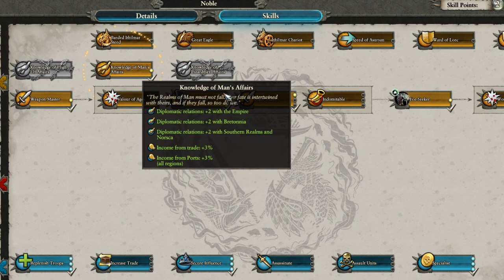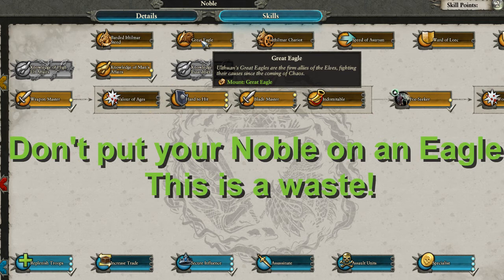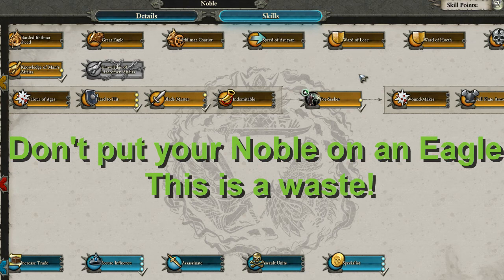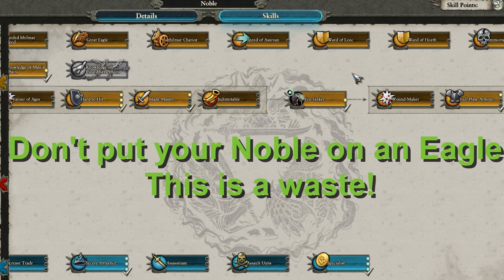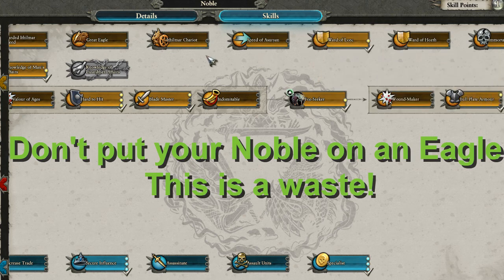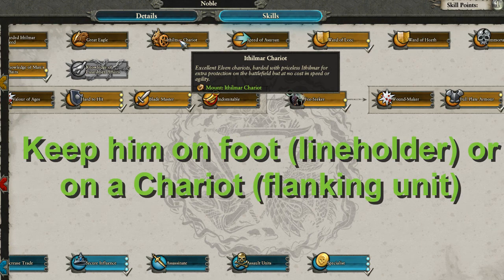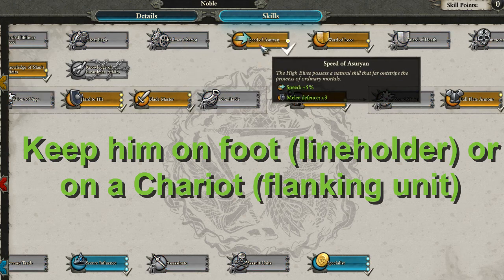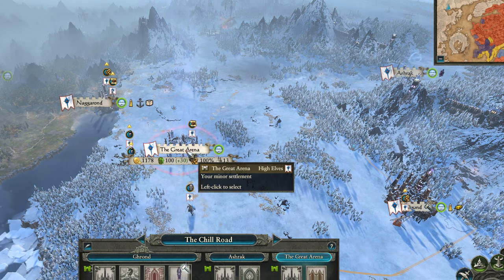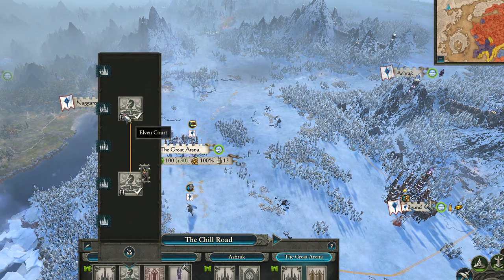The eagle mount is tempting because it's fast and makes an ideal way of baiting out enemy artillery, but you are losing one of the few decent melee offensive units the High Elves have to field. The noble is invaluable on the front line — if you really want an eagle, just simply hire one, or better yet, get a fire mage onto a dragon. Keeping your noble on foot is the best use for him. In the later campaign, the chariot mount is the only other mount you should really consider, but it requires a lot of micro and can prove a very powerful check on troublesome late game artillery. Once you level up your elven court to tier 4, you can recruit another noble to either act as a scout or double as a scout and a general.